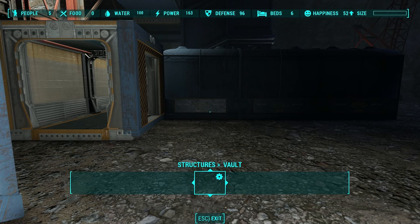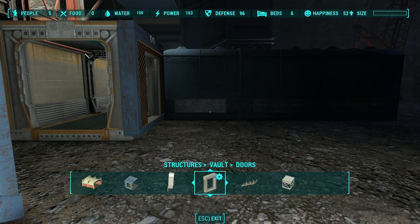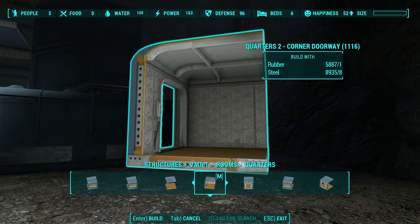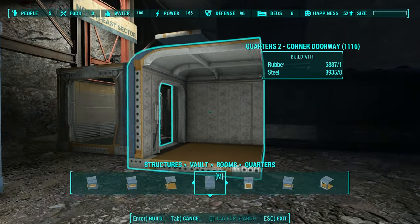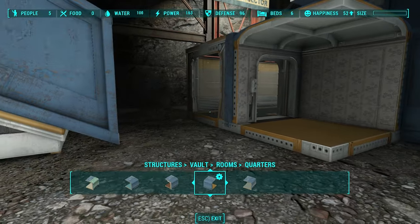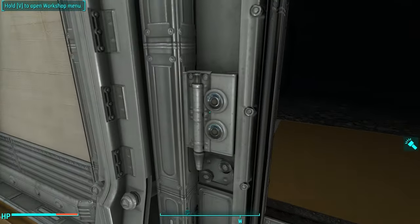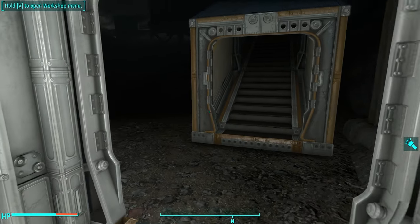This is important because the end cap has controls on it, and it also has this connect-to-doorway section. So now that that's connected, you can then go to your rooms — quarters, corner doorway, or whatever doorway you want — and then that snaps to it. But you're not done; the door is not yet there. If I try to interact with it, nothing happens.